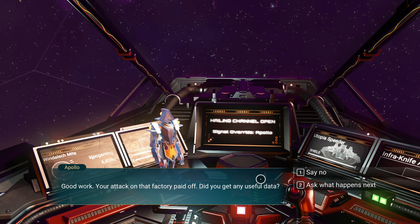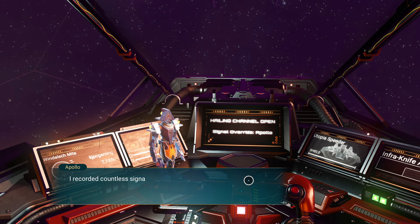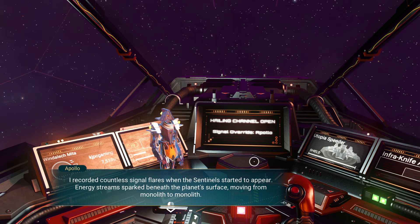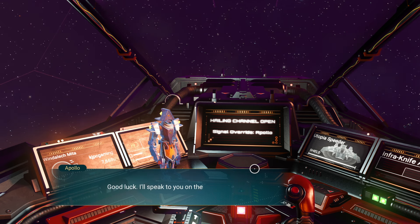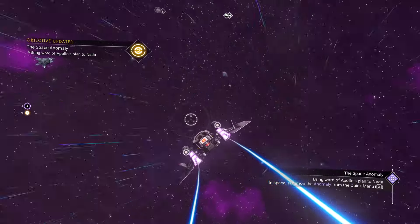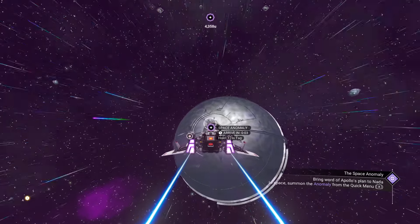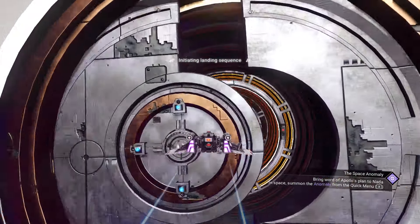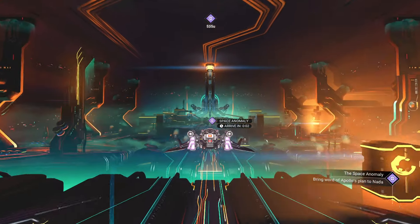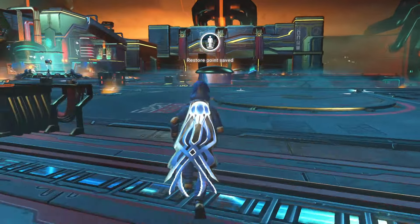'Your attack on that factory paid off.' No, I didn't get any data — I wasn't looking for it; I euthanized a poor little creature. I recorded countless signal flares when the sentinels appeared. Yes — now Nada wants to pay me. I'll take that payment. I'm going to move the anomaly. There was a period of time if you moved the anomaly within the same star system it wouldn't fully render the second time. I've watched Moose walk around on the anomaly with no floor — I'm not getting out of my ship until the floor renders.